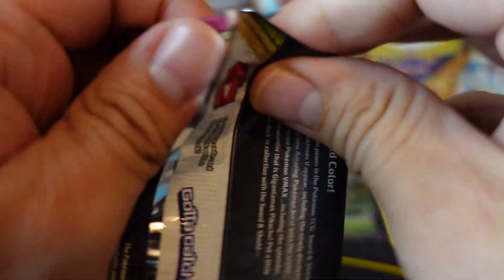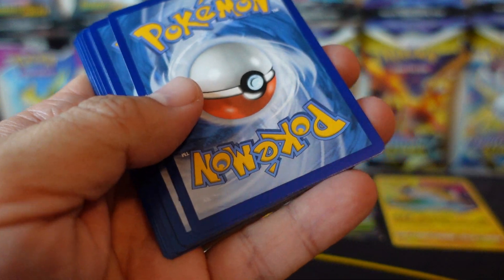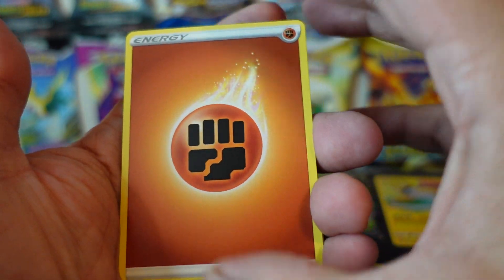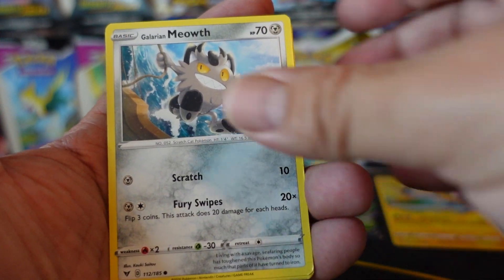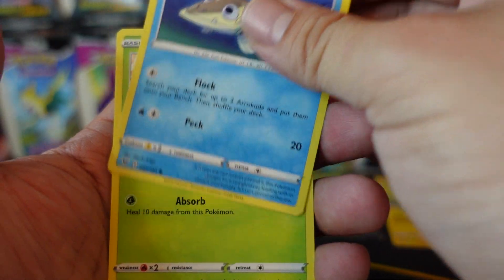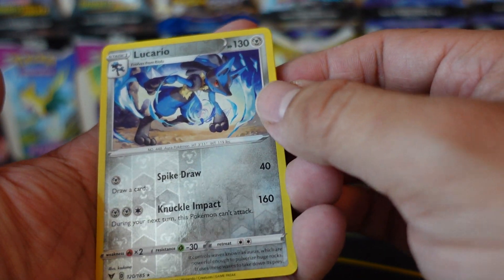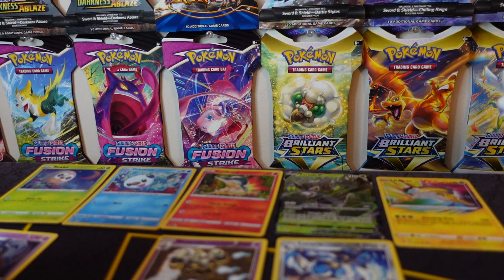Our last Vivid Voltage pack. Smash that like button if Vivid Voltage was your favorite pack out of this treasure box. I really love the pack selection in this treasure box. So we have Fighting Energy, Swoobat, League Staff, Galarian Meowth, Cottonee, Arrokuda, with Cramorant sneaking in to eat them. Ninjask, Pikachu. Reverse Holo Lucario, which is a rare, and our rare card is a non-holo Vaporeon. That would have been an awesome card to get as a holo — do love me some Eeveelutions.